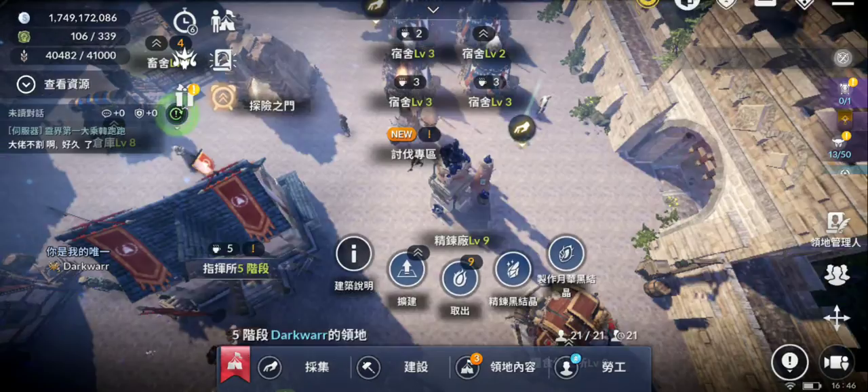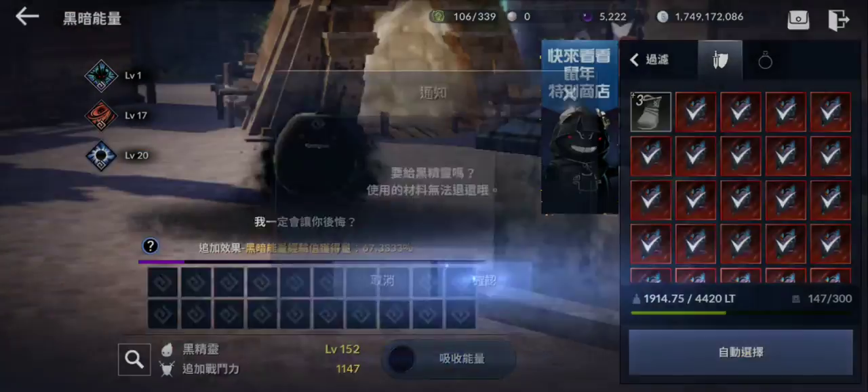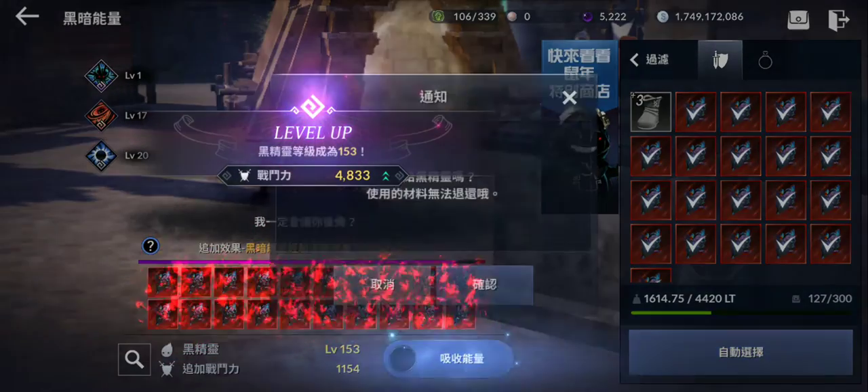See how many condensed red dark energy we don't even have on global. At level 150 I think we'll be around 160 CP.